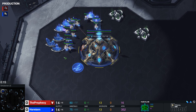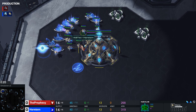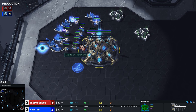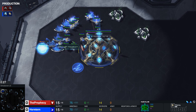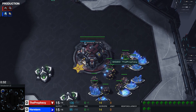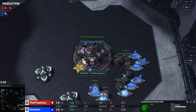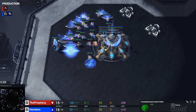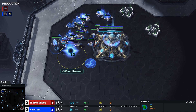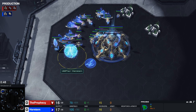A lot of the time when I post guides against Terran, they're against a quick factory opener because that's the most common thing. I get a lot of complaints — people on my level play 3-rax openers, what am I supposed to do against that? I played a game against Clem the other day against 3-rax and happened to play this build. I'll go through the build order slowly and give reactions, and I'll also explain what to do in case it's a factory opener — just some very easy adaptations.